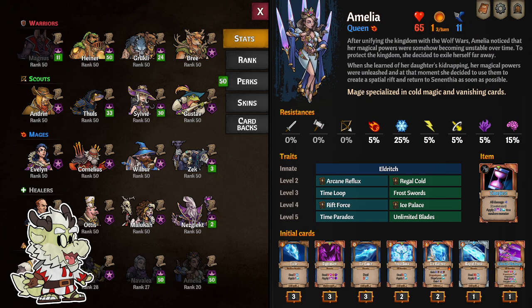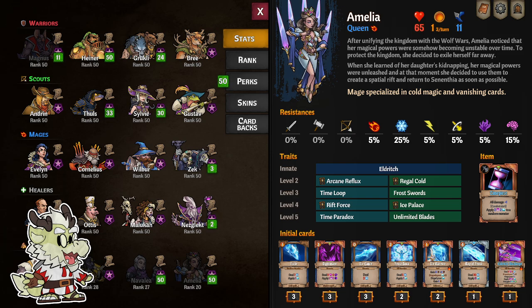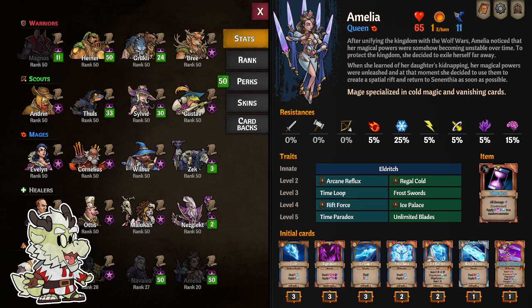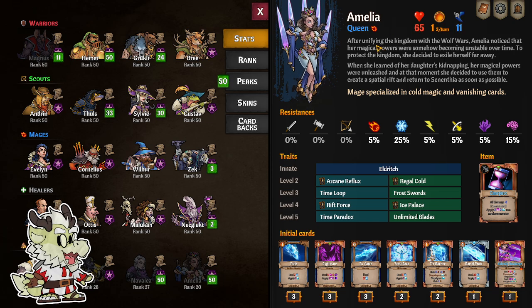Hey everybody, Corydon here with another character guide. This time it's Queen Amalia, a character coming out December 12th, 2023 under the new Queen Amalia pack. She also comes with a free Rifty pet under the unlocks. We're going to go through all of Queen Amalia's stats, her level-up traits, her builds, and a general play style. As always with these character guides, I'll be putting the perks in the description below and giving you a few decks to work with.